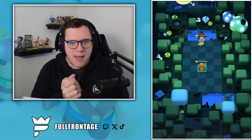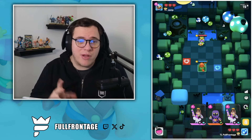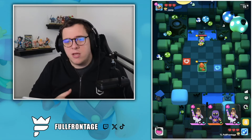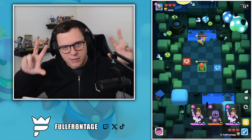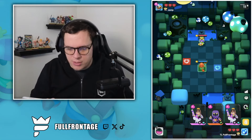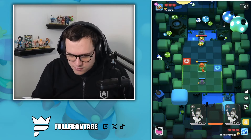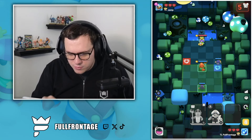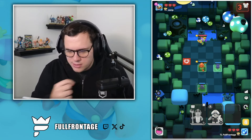We have Wave Master to start. There are two variations of this deck. I'm going to be playing the free-to-play variation, and then there's a pay-to-progress variation. First thing we're covering — let's put the Swordsman onto the heal tile. That's going to be nice for us.